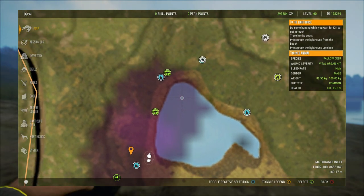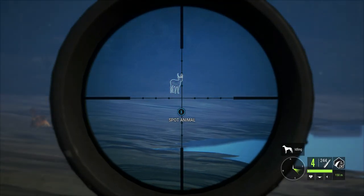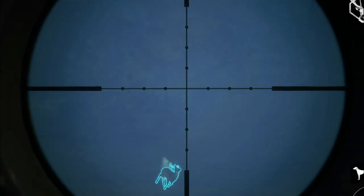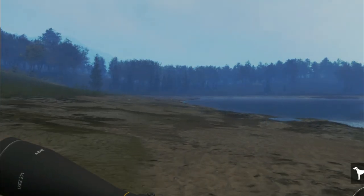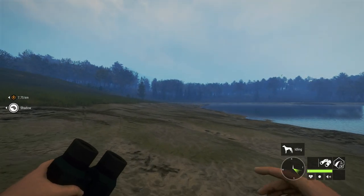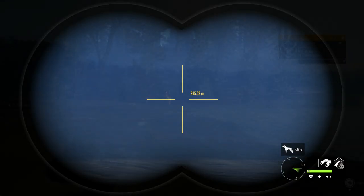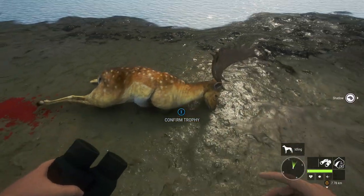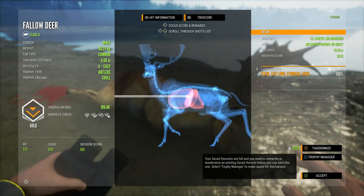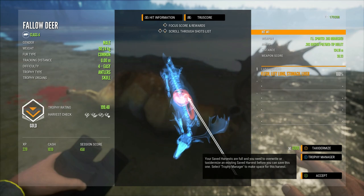This guy has no clue, so why don't we take him as well - he's about 230 out. He is down as well! That was a left lung, stomach, and liver shot from 134 meters with the 303, and that did great. This guy is a 199.4.